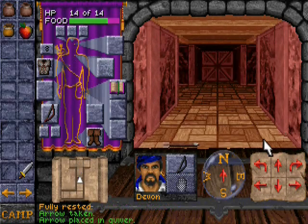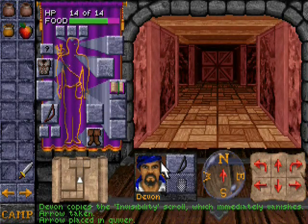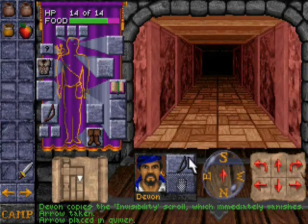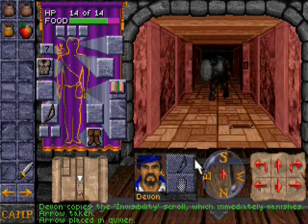Another scroll — invisibility. That is one that I can actually put to use right now, but I probably wouldn't get a whole lot of use out of it since I very rarely hit anything with my weapons at this point. So I'm going to hold onto that until I've got some more spells per day under my belt.